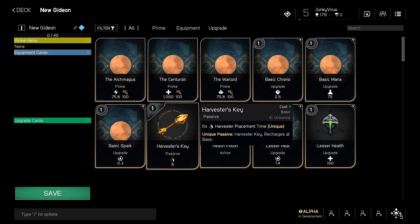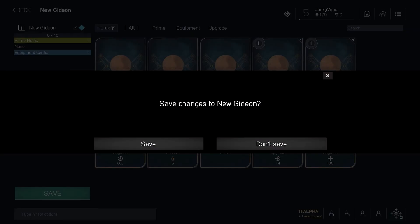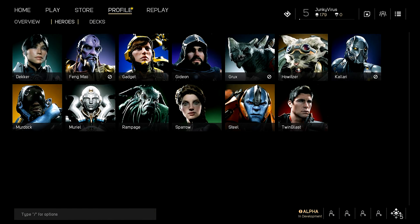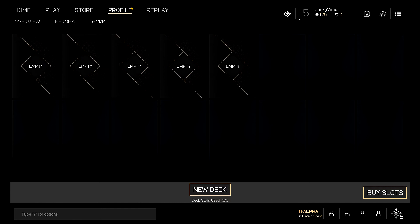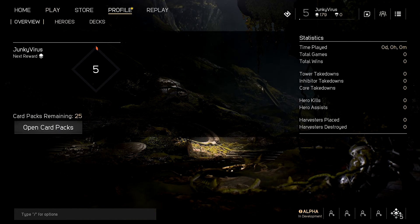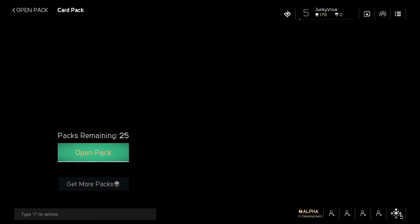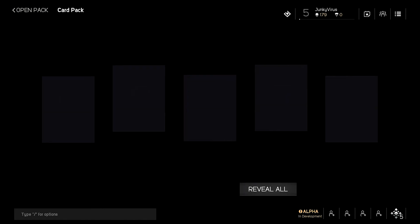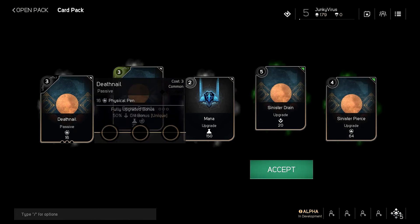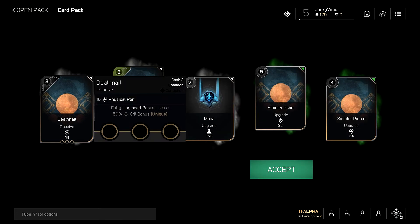We'll delete that demo deck — but do keep in mind you can only have five decks, so build carefully. You can always redo them as well. Anyway, let's open some packs. If you've played Hearthstone, this will look very familiar — you can press each card individually and they'll pop up, or you can just press the Reveal All button.